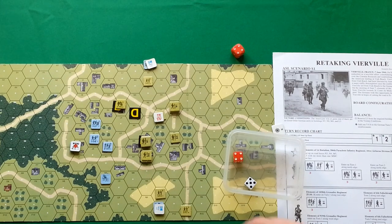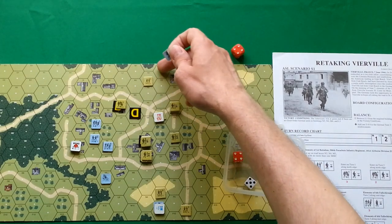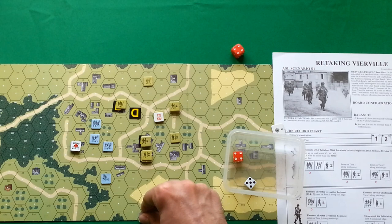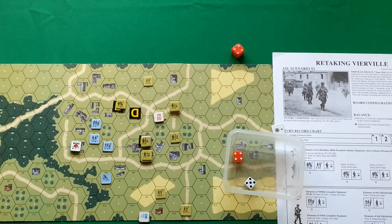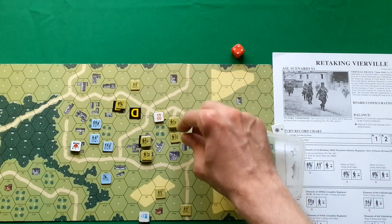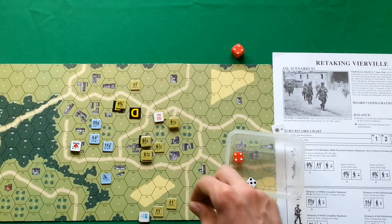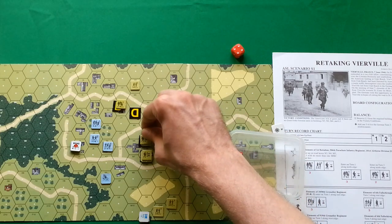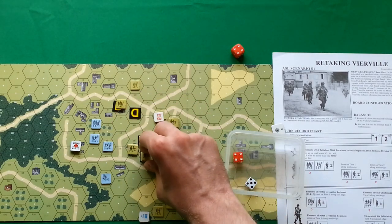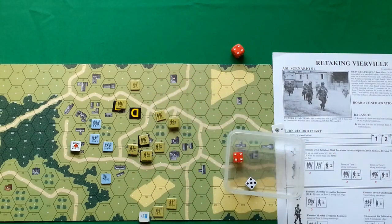Rout phase — these Germans cannot rout because both possible hexes are adjacent to enemy units, so they are eliminated. The other Germans rout here to the woods. No other units forced to rout. Advance phase — advancing Americans. Leaving one squad here, moving one squad with commander. Removing pin counters — this concludes Turn 4.